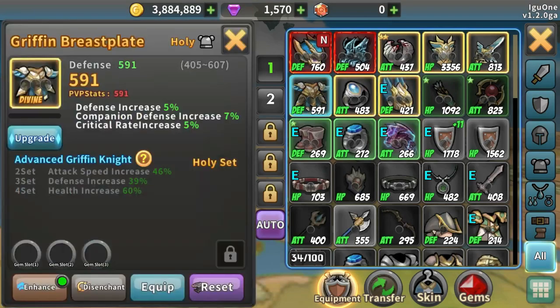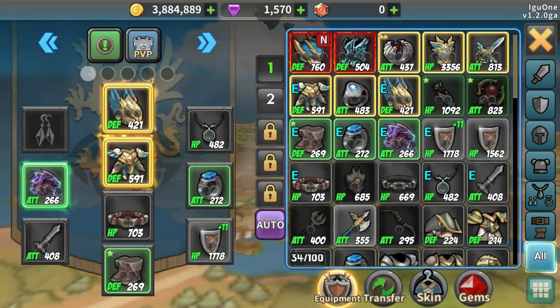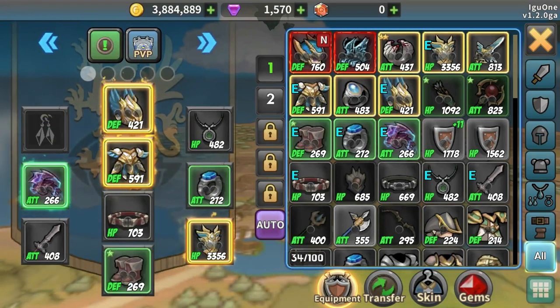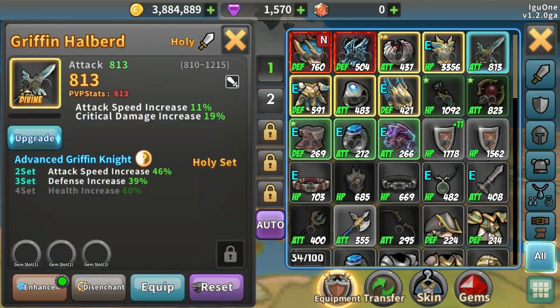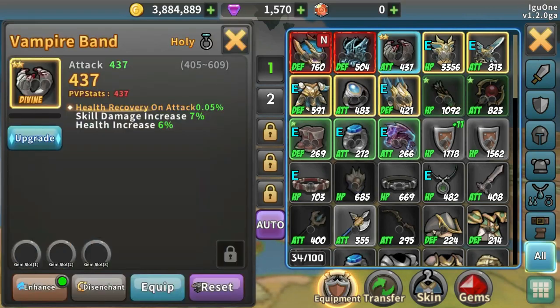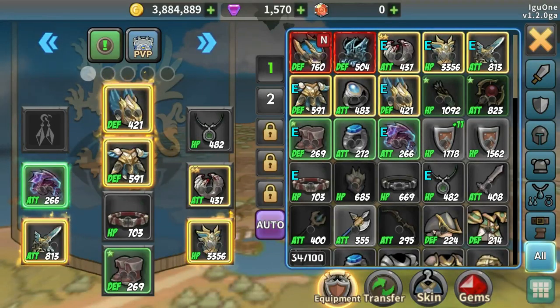This is also griffin, so we're going to equip that. This is the griffin shield. You'll notice I'm starting to get those little set boosts. If I get a fourth set piece, I'll get a health increase. And this is a vampire band - it's a ring. It automatically replaced one.